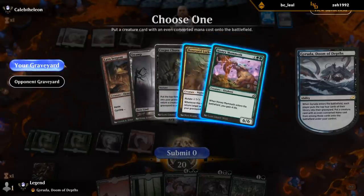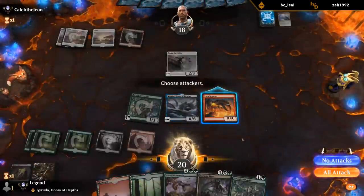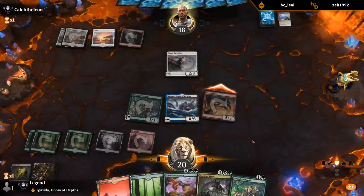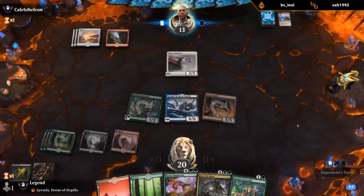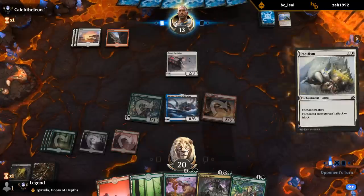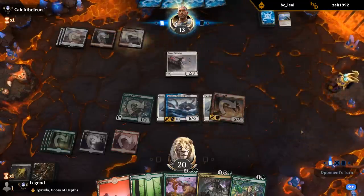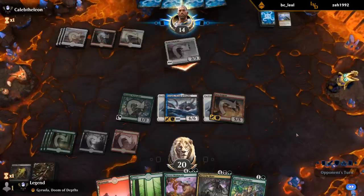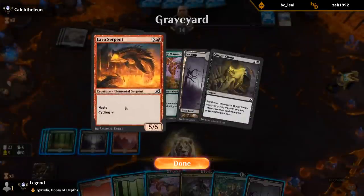I do get to attack right away. Let's go for the Serpent — I can maybe Back for More the Honey Mammoth later. And we also remove a cycler for future Zenith Flares so they're one less. Double Pacifism — alright, it's pretty effective. Now I'm thinking we Back for More our own Serpent to hit for five.